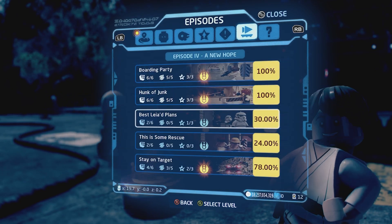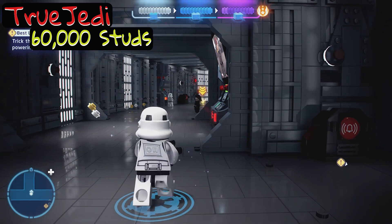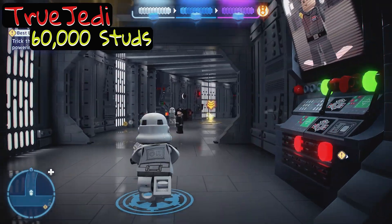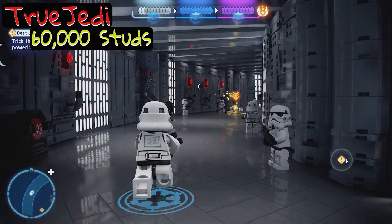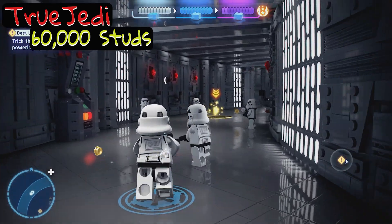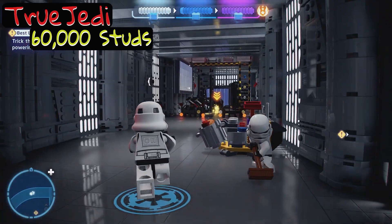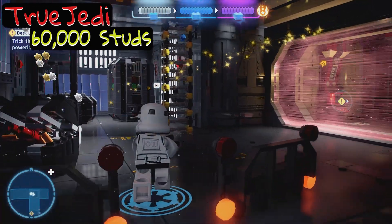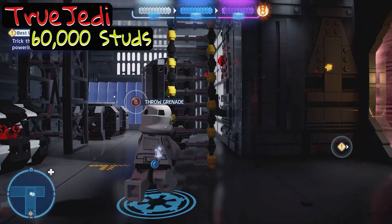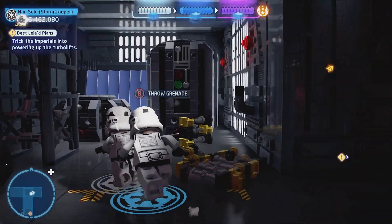All right guys, we're diving into A New Hope. Best Leia plans — let's do it. Free play this bad boy up and let's roll. Your True Jedi is pretty straightforward, all you got to do is get 60,000 studs and it should be fairly simple. If you're doing this on your second run, just go through and kill, shoot, and destroy everything. There's lots of stuff to break up, especially cobwebs up there — shoot them down.